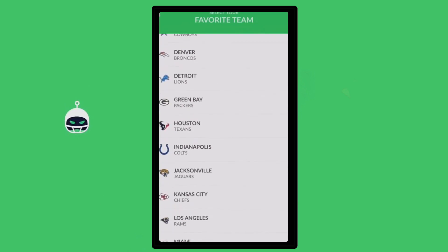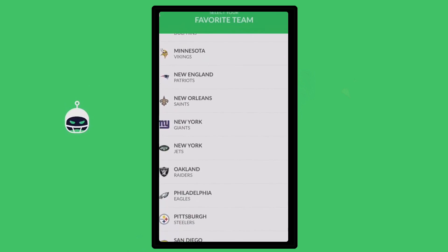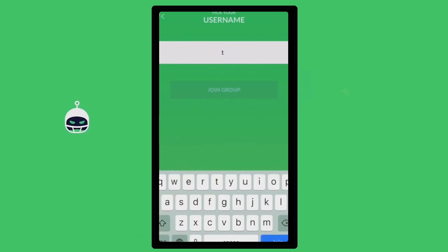So right now we are selecting our favorite team and you guys already know we are selecting the Philadelphia Eagles. That is my team — Green Bird Gang to the death. So right now we are selecting our username and you guys already know: Air Jones. That's a no-brainer.